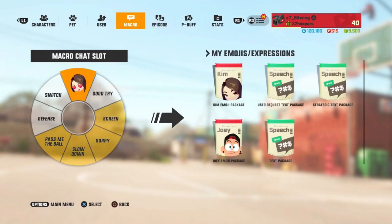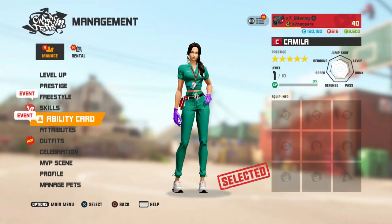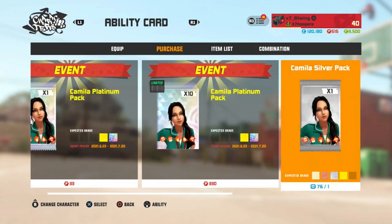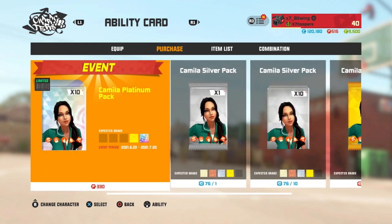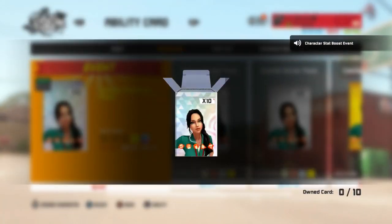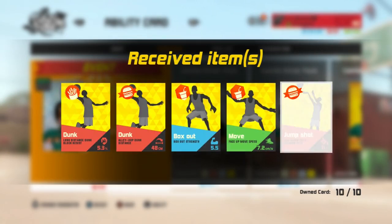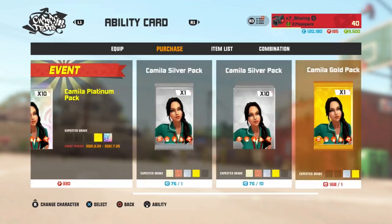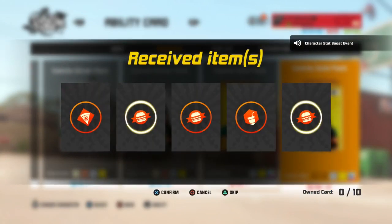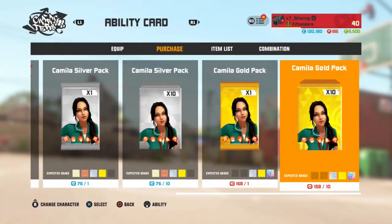We're gonna buy one platinum 10 pack for Camila because I'm trying to save a lot of my packs for one big card pack opening for a whole other video. We got a bunch of card packs for a video, so make sure y'all are sticking around — this week's gonna be a pretty lit week. Let's open 10 of these, come on, bless up. That was terrible. I'm gonna do 10 gold packs then we're done. Six moving speed, six success rate — these are decent cards for now.